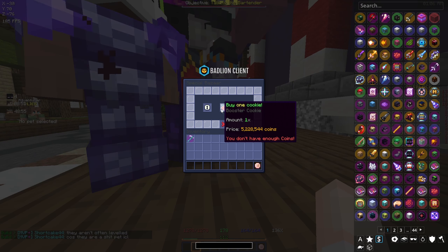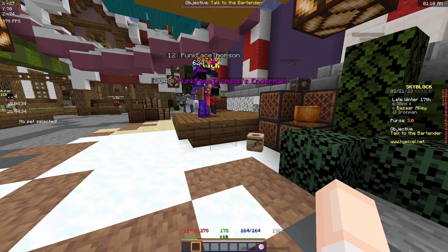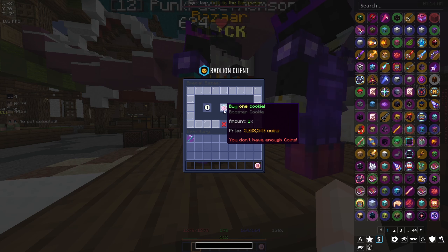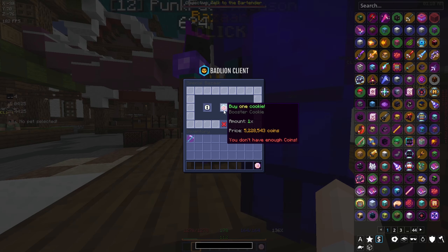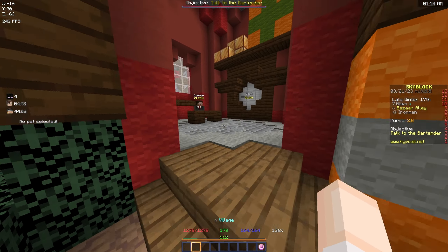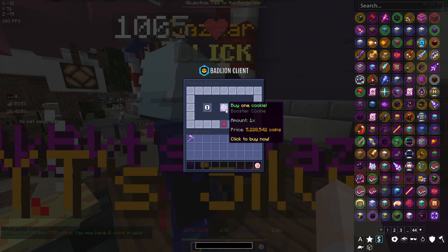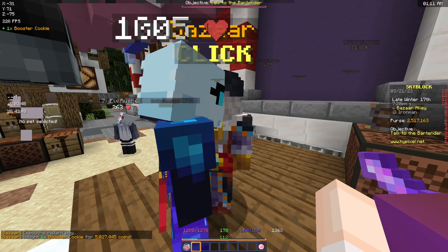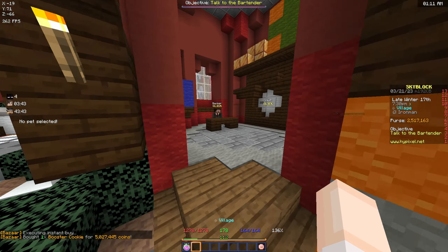Cookies are 5.2 mil right now - they used to be like 2 mil a year and a half ago, what happened? I think I'm gonna do it though. I really want to buy one so we can start getting bits and get some stuff from the bit store. We can always farm more money. Alright, here we go - first cookie on the profile! Oh wait, the price was only 5 mil - we saved 200k, I will not say no to that.